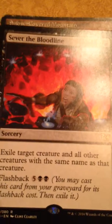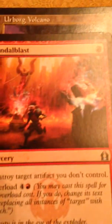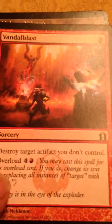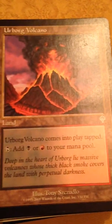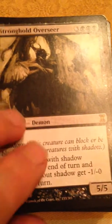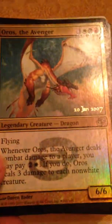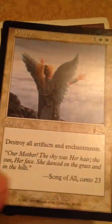Everflowing Chalice, Planes, Foil Planes, Sever the Bloodline, Snow Covered Mountain, Old Tap Symbol Mountain, Stone Quarry, Vandal Blast — always a good one to have — Urborg Volcano, Guild, Stronghold Overseer, Oros the Avenger, Aura of Silence, Purify.